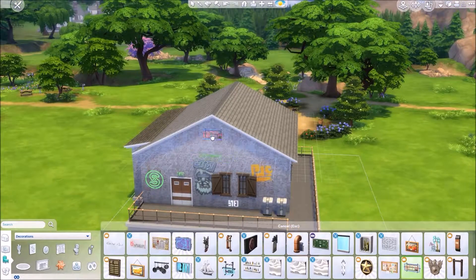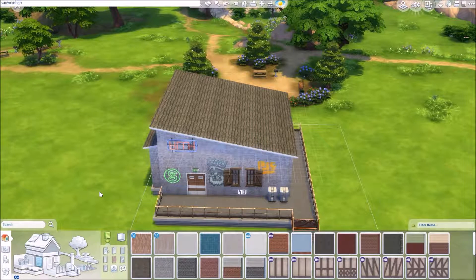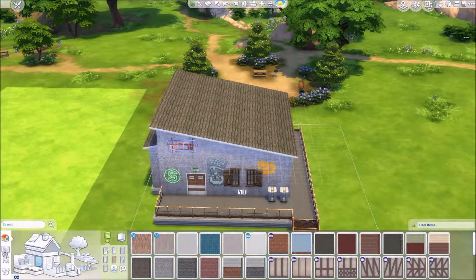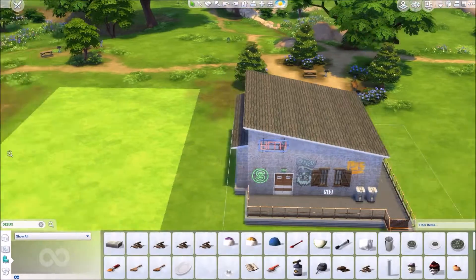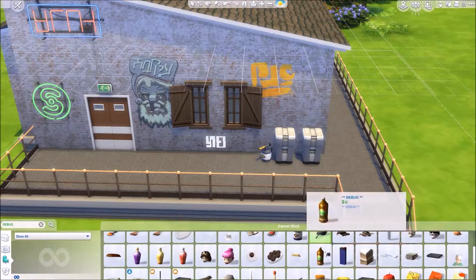I was experimenting with the roofing as well because I didn't want to put too much on there — I wanted to keep it simple but still add a bit of effect to the roof.